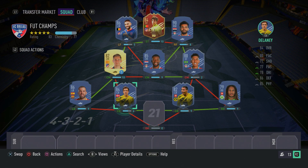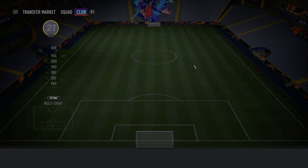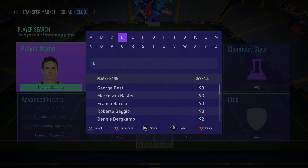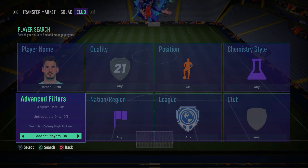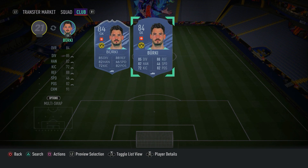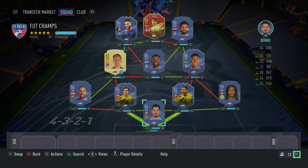And to complete this team, in the goalkeeper position we have none other than Romain Berkey — just a cheap, overpowered keeper, someone that should make you a lot of saves and a decent option. Make sure you guys go ahead and pick up Romain Berkey. As you guys can see right now on your screens, this is it — this is the insane 700k hybrid. It's a fantastic, overpowered team and I recommend that you guys go ahead and pick it up.